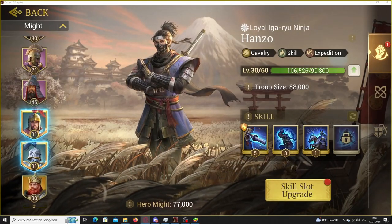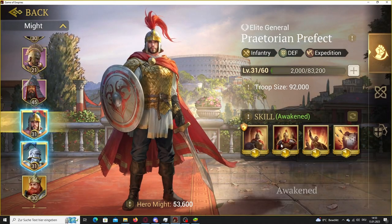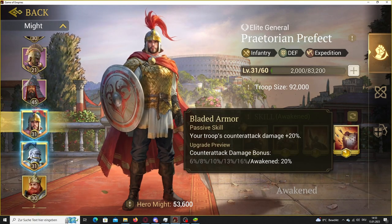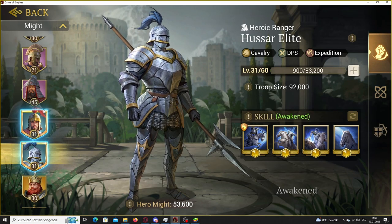Tip 4: Rare heroes are great in the early game. Get the rare heroes to at least level 31 so you can unlock all their skill slots and then awaken them. Also, focus your universal hero badges on one hero at a time.